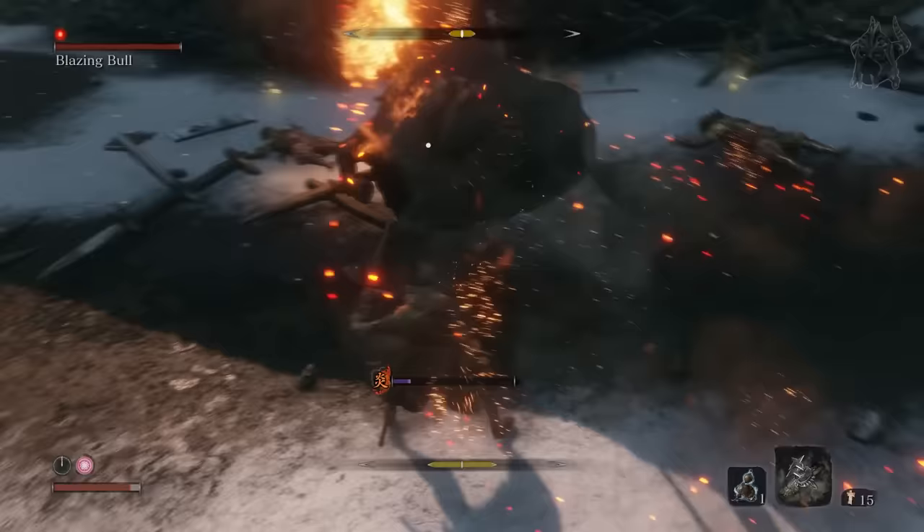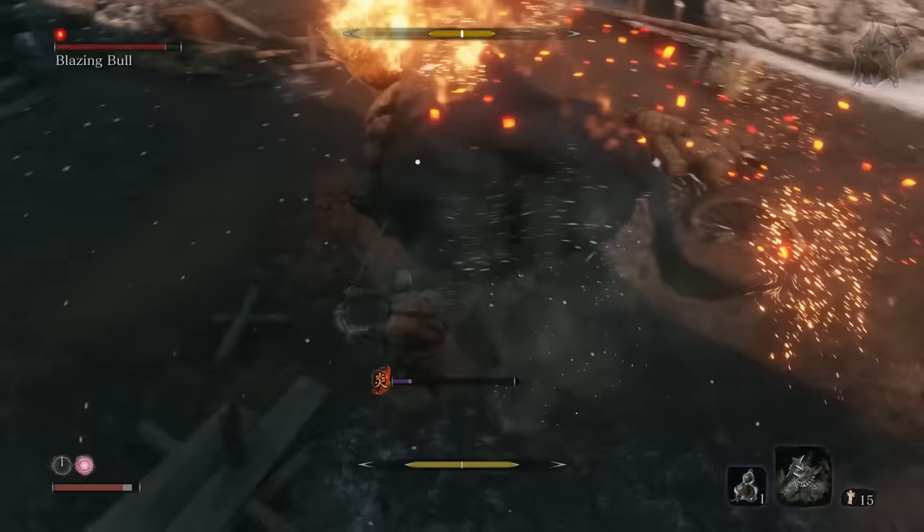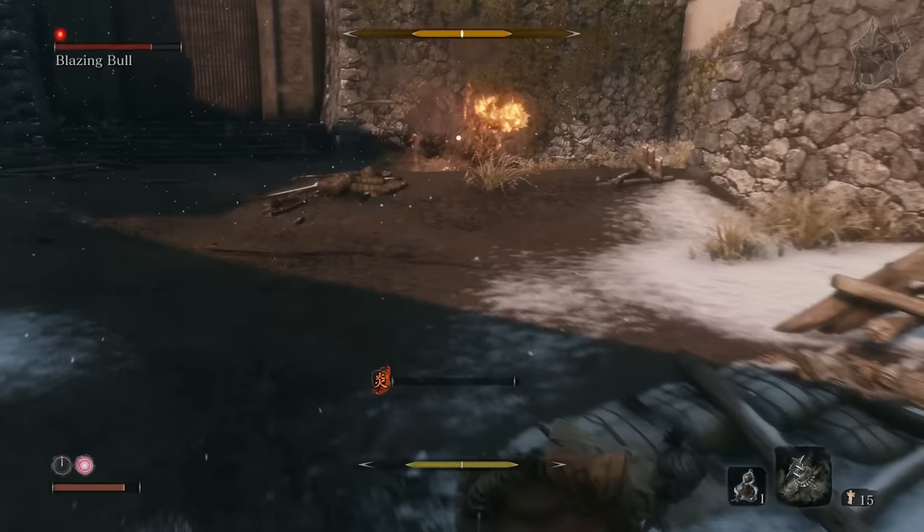Now, what you want to do is run away from it so it charges you from far away. Then when its horns dip and are about to hit, you deflect the attack, which will stun the bull briefly, allowing you to hit it three times. Then quickly run away and set the charge up again.